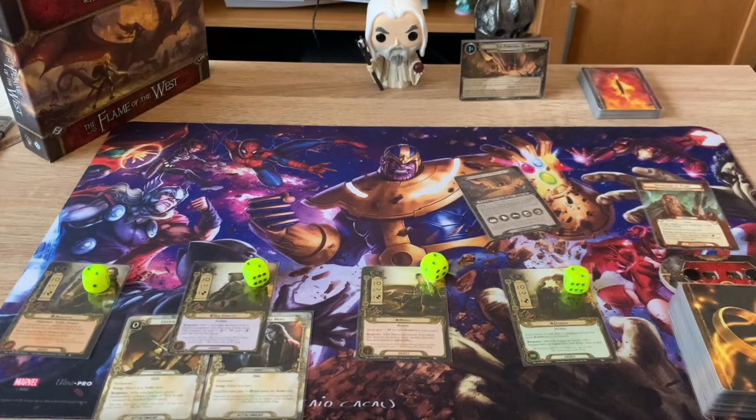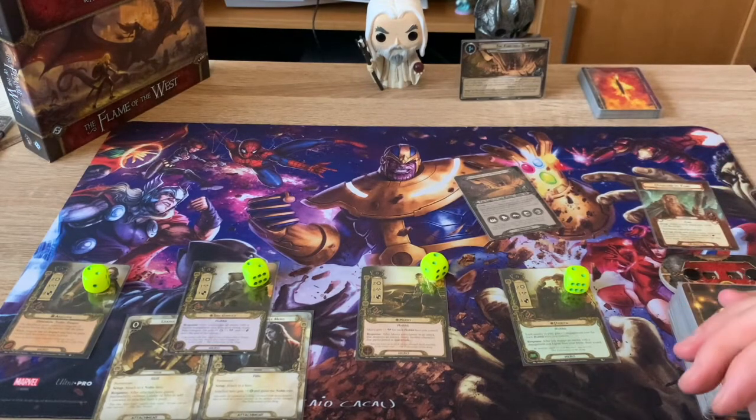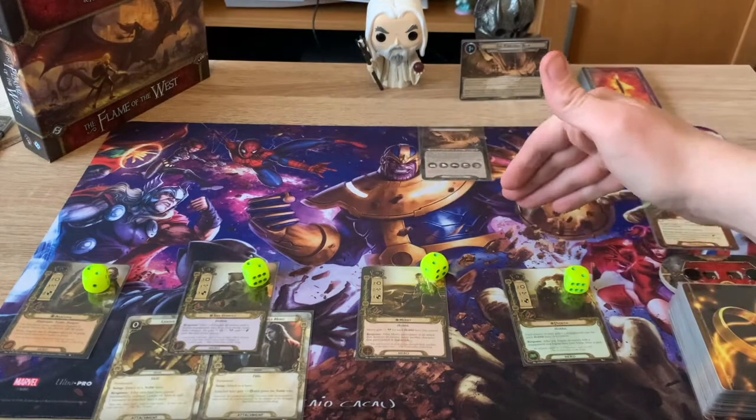Welcome back everyone to my Lord of the Rings the card game saga expansion playthrough. This is the Flame of the West, Part 1, the first scenario. This is the campaign mode based on the events straight from the novels - the first part of the Return of the King, the Passing of the Great Company, where they go and encounter the Army of the Dead. I'm playing campaign mode using the campaign cards with my hobbit deck.